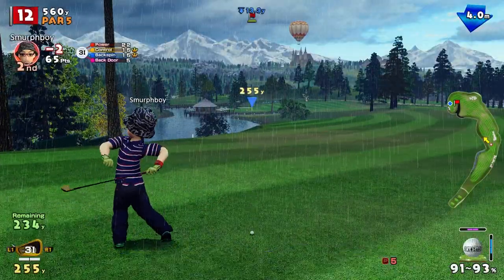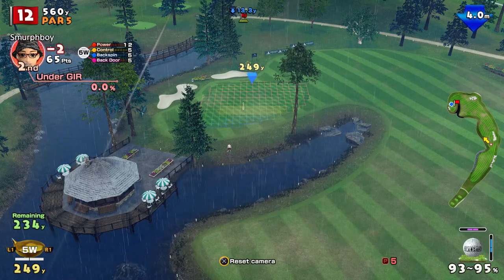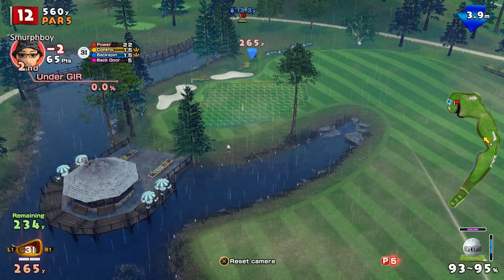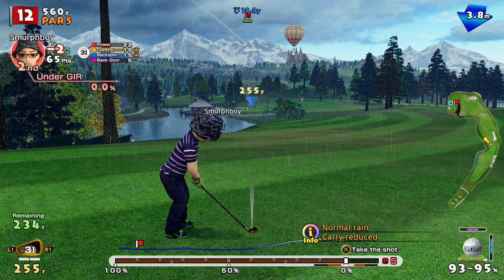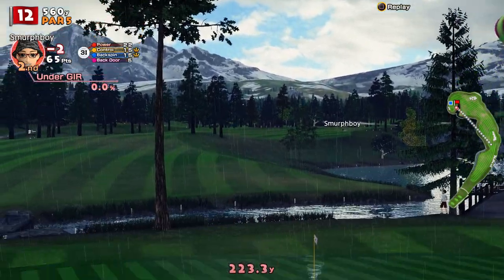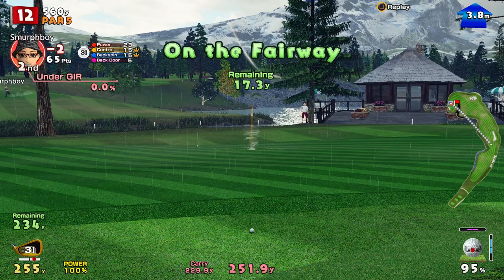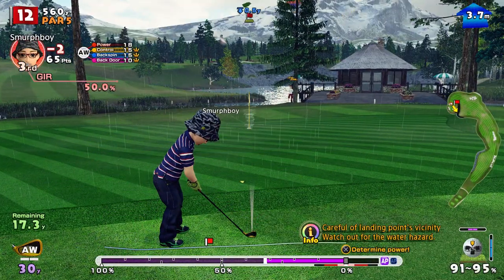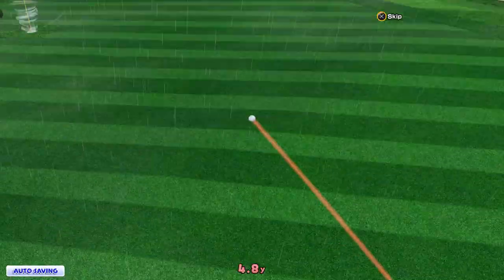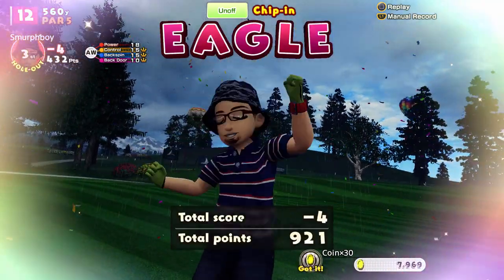We've still got 2.35 to go, but it's downhill and into the headwind, so let's club up. My woods aren't much better. Let's go three iron, give it the power shot - full beans. With a bit of luck it's got enough on it. It was too long in the end. Padded up three iron, which is always good. We've got to chip back - this is just about giving the cup a chance. And I can't believe it - nailed it! Not bad for an eagle. So we're at four under.